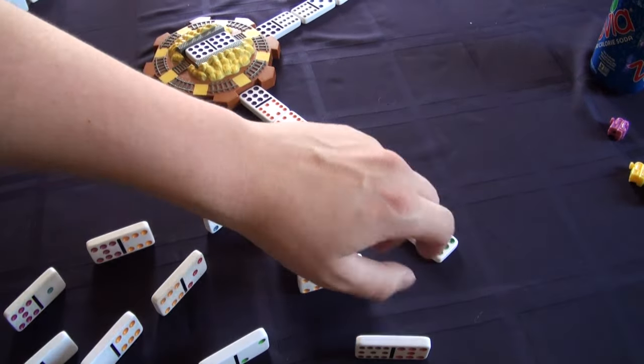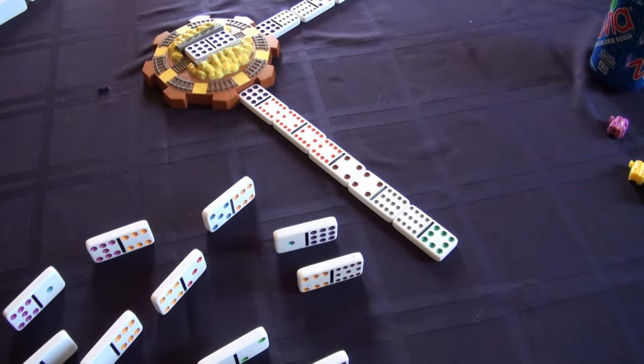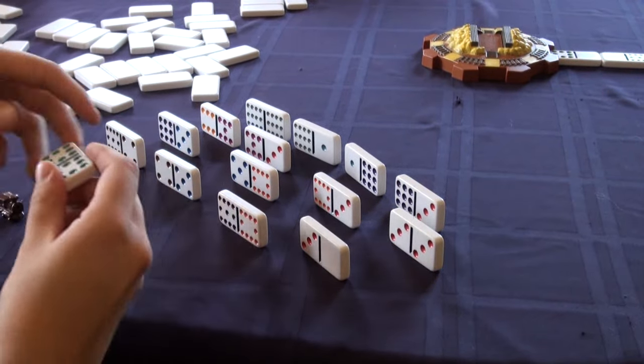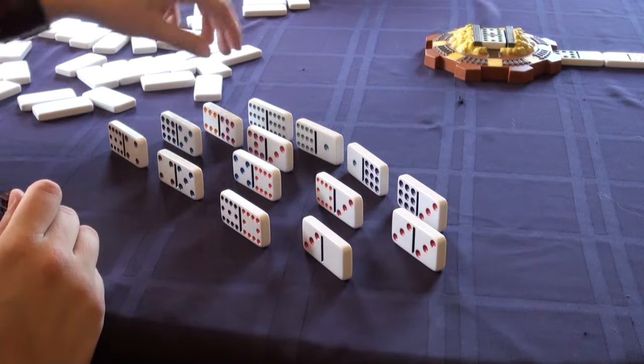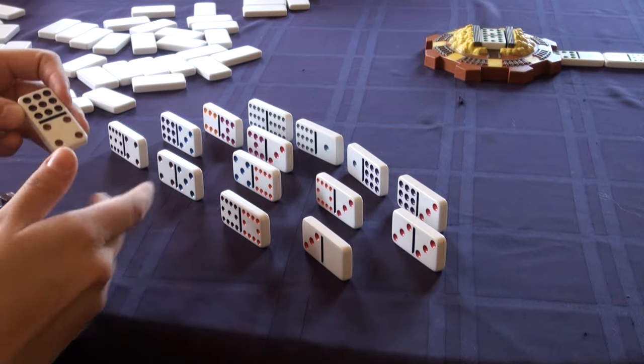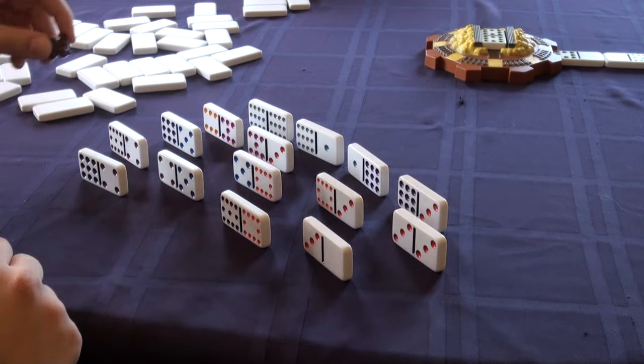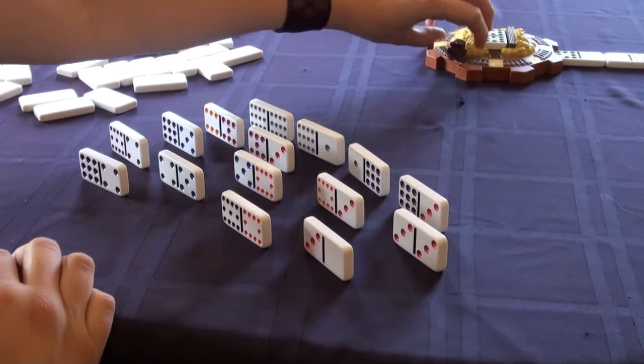These strings of dominoes are what are called the player's trains. If by some unfortunate stroke of luck you can't lay down your first domino, then you draw a domino from the boneyard. If your new domino still doesn't match the domino in the middle, then you have to mark your train with the train marker, which I'll explain later.